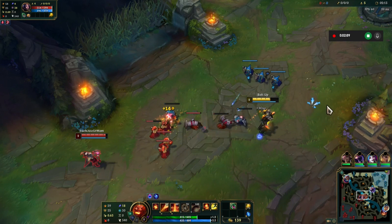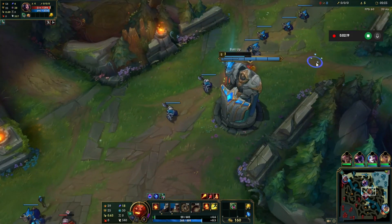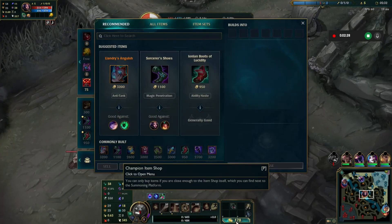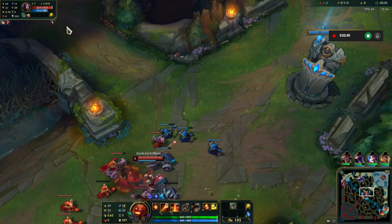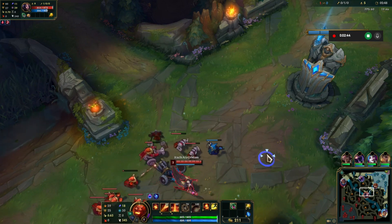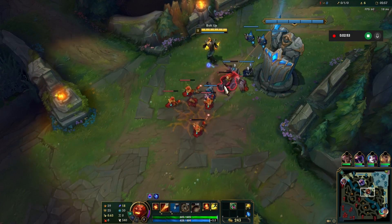Not going down — should be able to get it. Missed that one though. I just missed again. She got the ignite on me. I can't even really buy anything. What does she got? She's got Corrupting Potion and biscuit. I am doing an excellent job zoning her out — I'd just like to point that out.